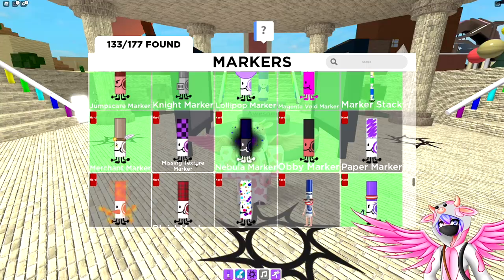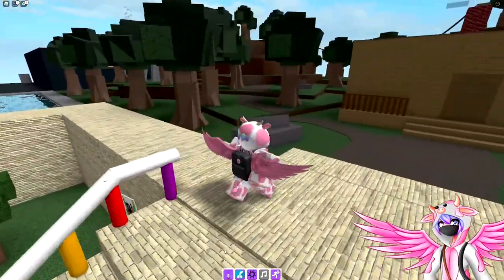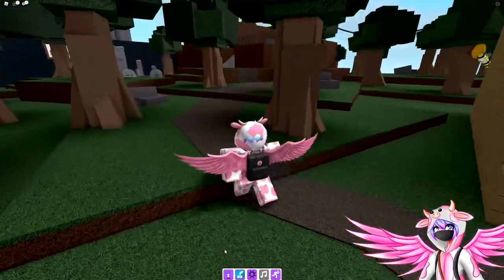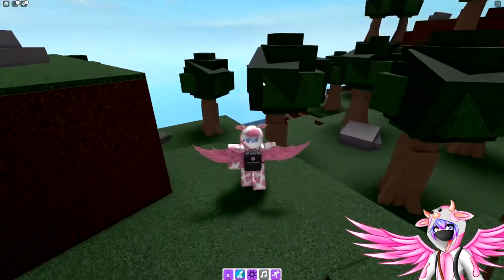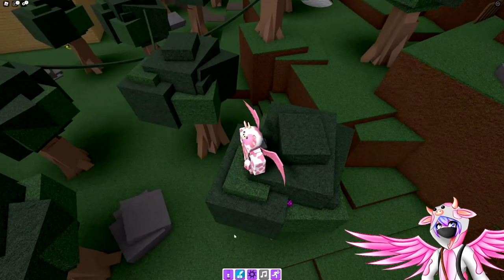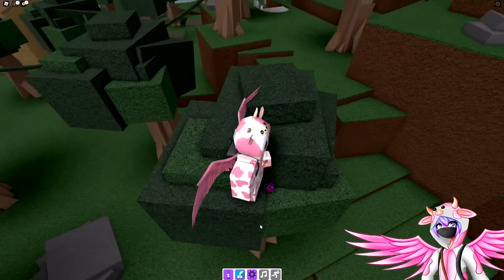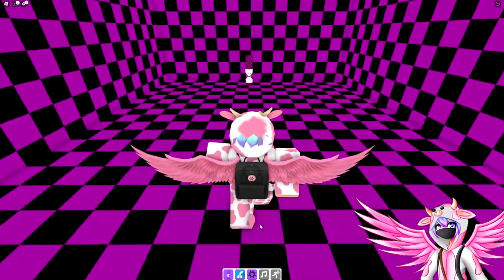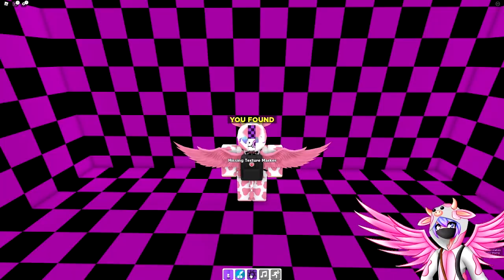The next one is the missing texture marker. Head over to the forest, jump over to this tree near where the vine obby is, turn off sprint, and step onto this cube right here — that gives you the missing texture marker.